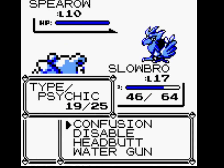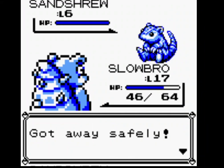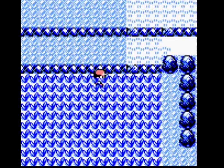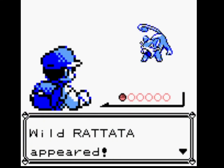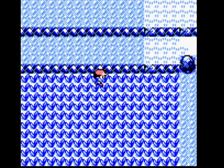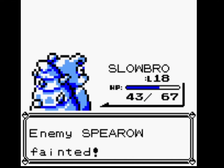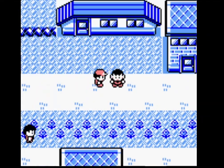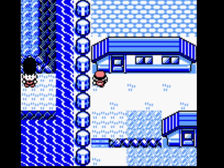I still can't flee from Rattatas. Slowbro is just a little bit too bulky — I'm not going to be able to weaken a Spearow.